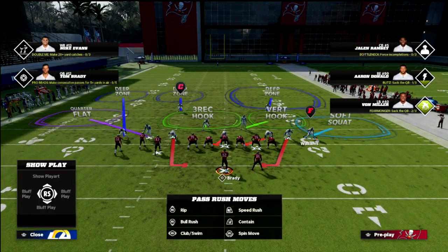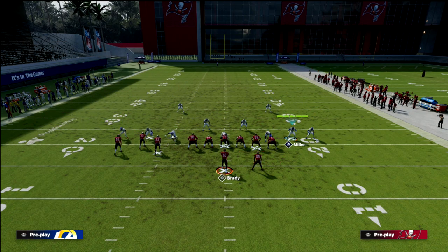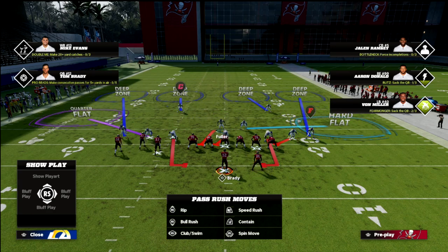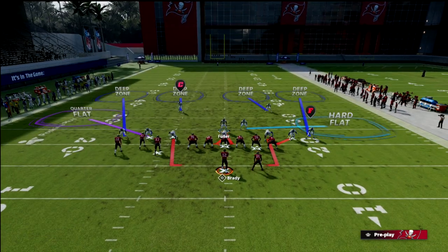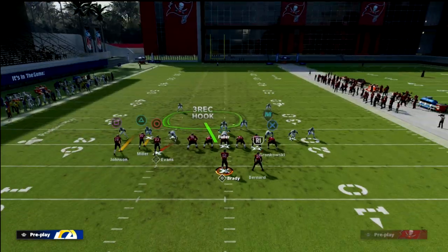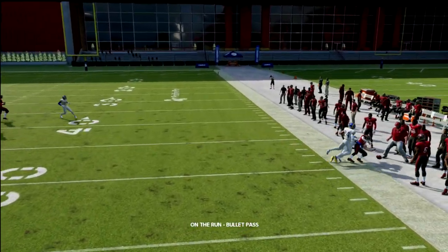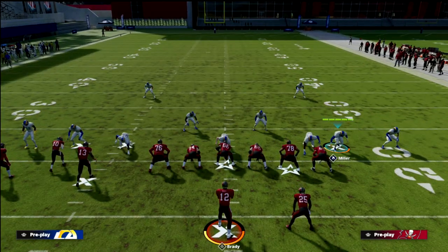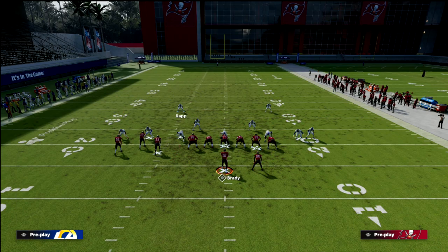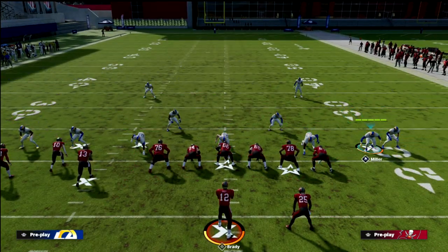Another reason the outside quarter is valuable is it allows us to user this guy in the middle of the field. So we blitz our user, and we can also bluff blitz the nose tackle, giving us a three-receiver hook defender. This is important because on PA boot — since we have this outside quarter and decent contain — that outside quarter is going to be right in the area to potentially knock out the throw to the receiver rolling out.